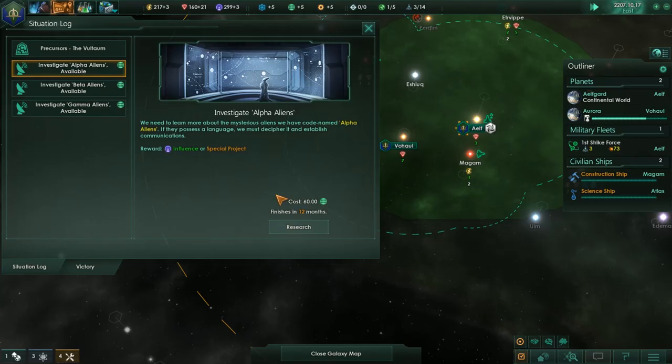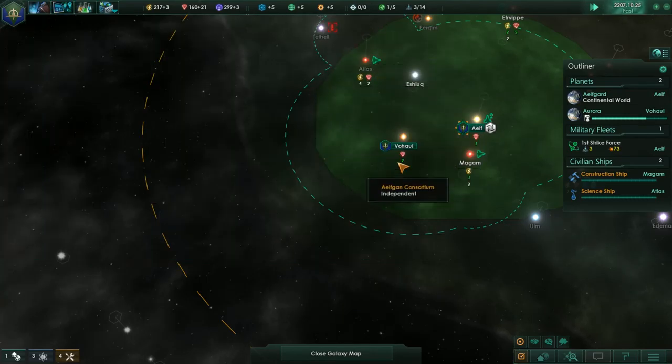Let's go ahead and grab the alpha aliens — these were the gas grazers.